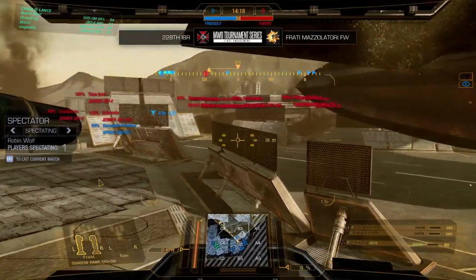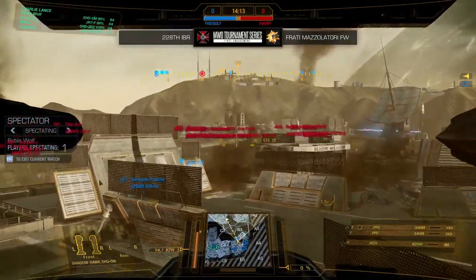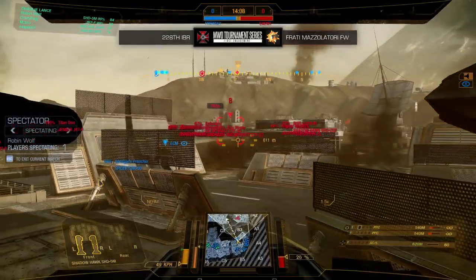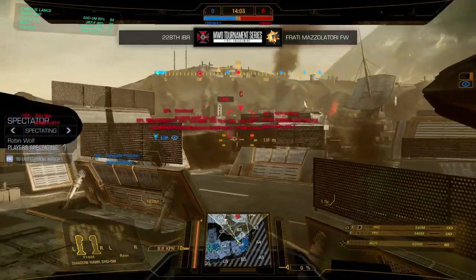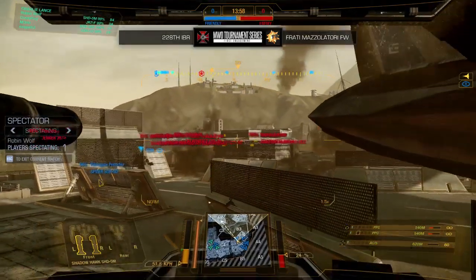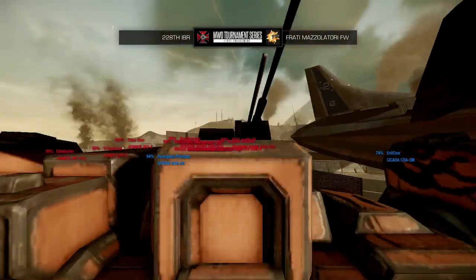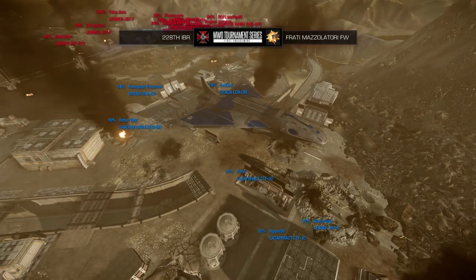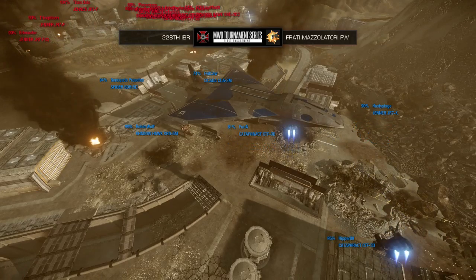When I'm in a light, I have this concept of an exclusion range — based on the enemies, I know how far away I have to stay to be safe. Against a traditional sniper, I feel pretty safe at about 800-850 meters. Against a Gauss sniper, I'm still terrified out to about 1050-1100. The 228th is still monitoring the right side, making sure that FM doesn't get any quick ideas about rushing base or picking somebody off with arty strikes. They might be out of arty strikes at this point — lights sometimes dump them pretty quick.